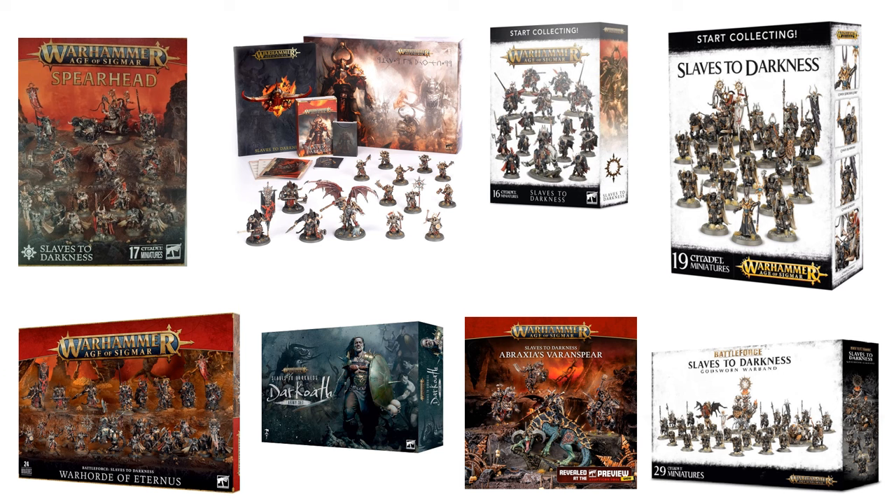Another box you can probably get your hands on right now is the Dark Oath box — some Marauders, Fel Riders, one of the Dark Oath heroes on a horse, and the Wilder Fiend. It's all your really basic staple troops if you want to go to the more Maraudery kind of side of the army. Those have not been that strong historically, not really that great right now, although in the current rules there probably is a build in there if you'd like to go that route.